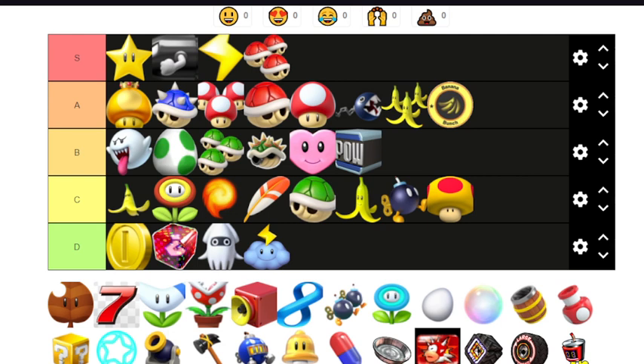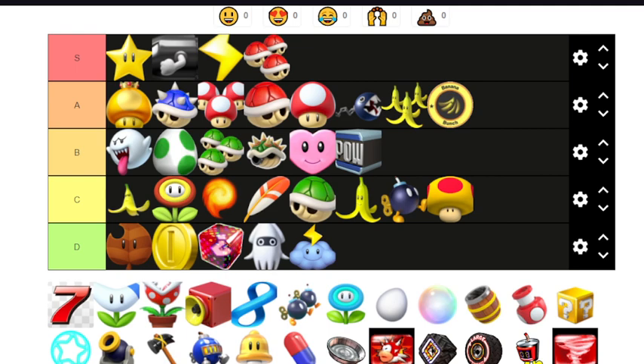Now we have the worst item in C tier or best item in D tier — the super leaf. We're in Mario Kart 7 now. Your cart gets a tanuki tail and you can swipe away items behind you — shells, bananas — you can even swipe up coins and other players, and I think you hover in the air a bit. I would say D tier — the best item in D tier.